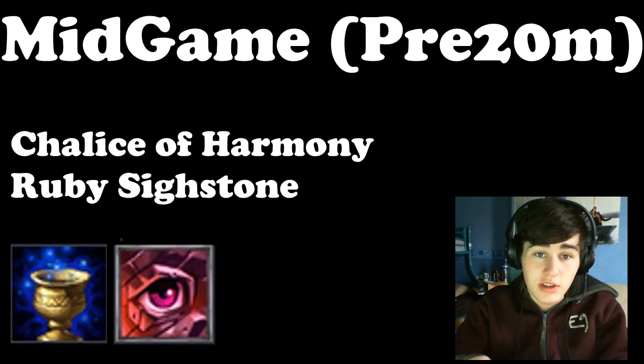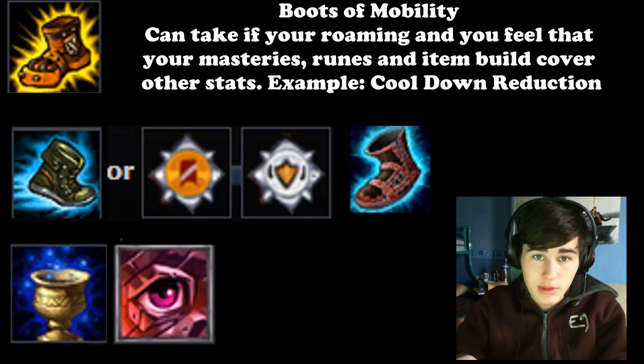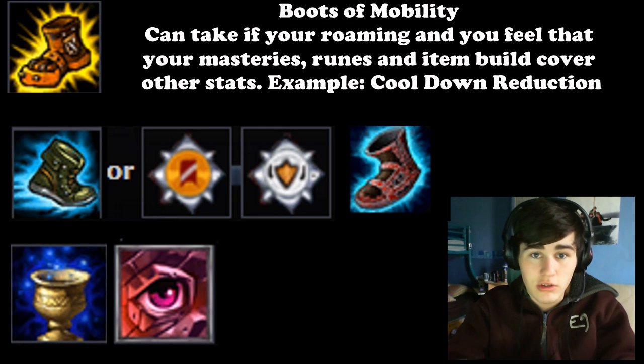Then I want to get usually a chalice of harmony and finish my ruby side stone, then go into my boots. Depending on their team, if they've got lots of crowd control I could be caught in, I'll run mercury treads. If they haven't got crowd control, I will run boots of lucidity — that's for the cooldown reduction.